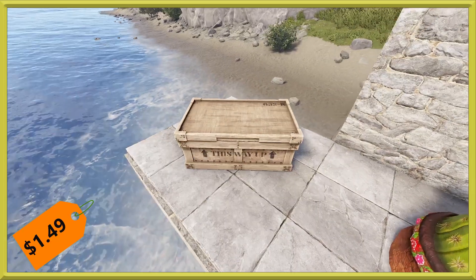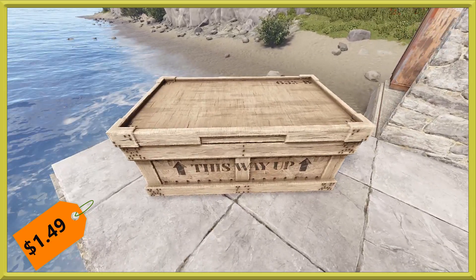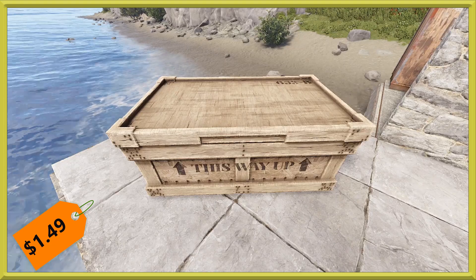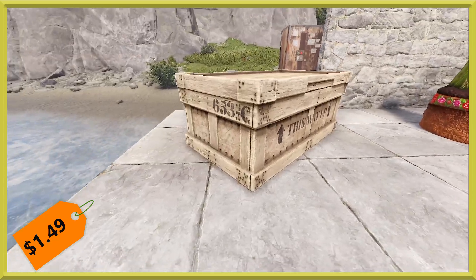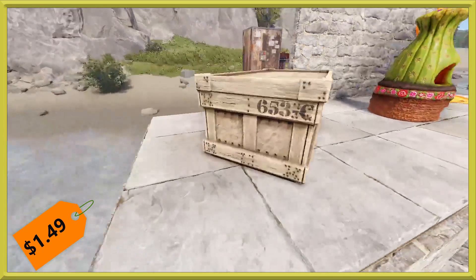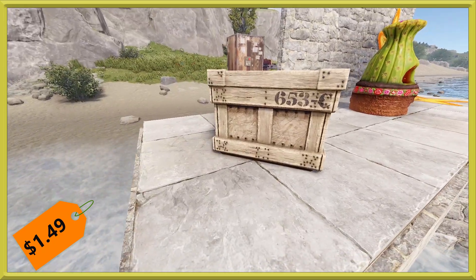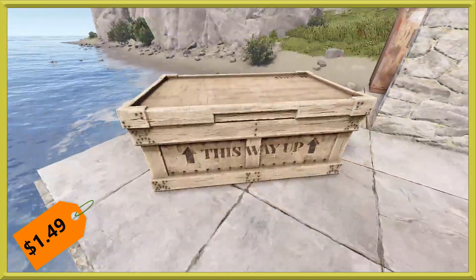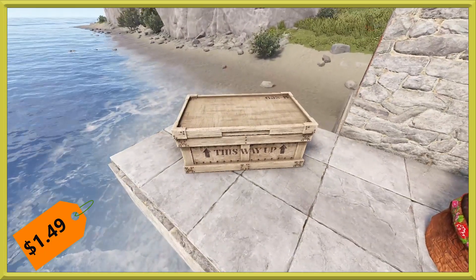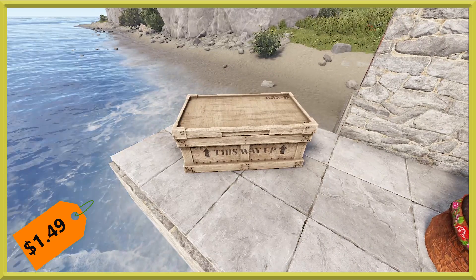Next up we have our deployables, and first up we've got a box that should fit right into the World of Rust. It is the large OBS box — the whole thing looks like it's made out of OBS plywood. You can see it says 'this way up,' just like a crate would, with a little shipping number and everything on it. It just fits nicely aesthetically into the World of Rust, or as a lot of you guys would say, a role player skin.